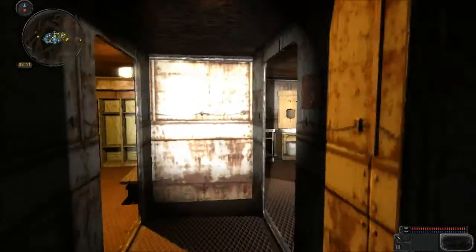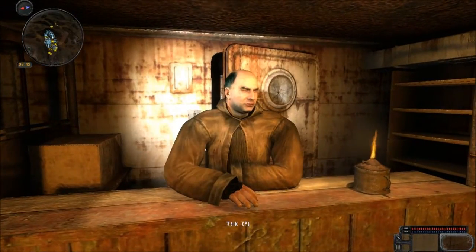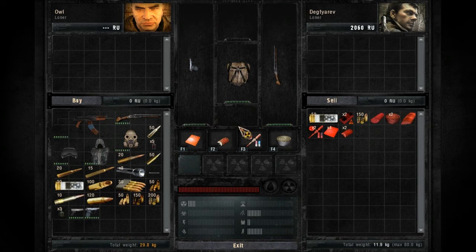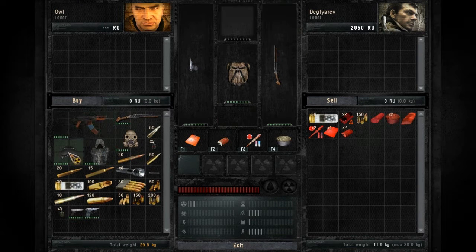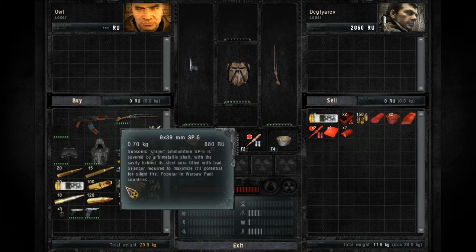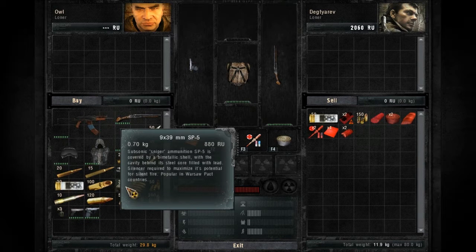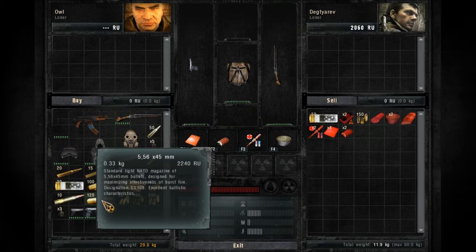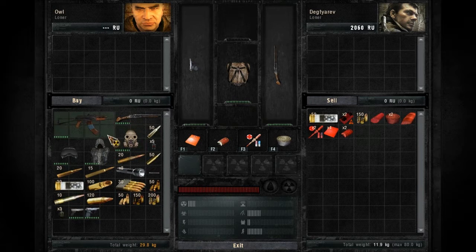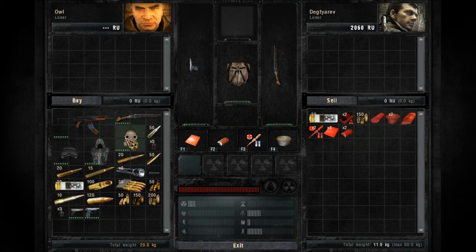Come up here — this is, I don't really know what you could call him, but he's a trader that sells guns and stuff like that. You can come up here and buy ammo for the 9x39mm, and buy the 556 and 45mm cartridges. Just the basic stuff — some helmets, what not.